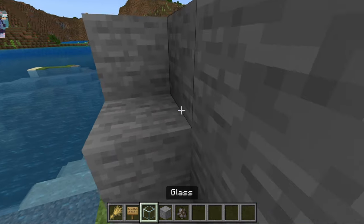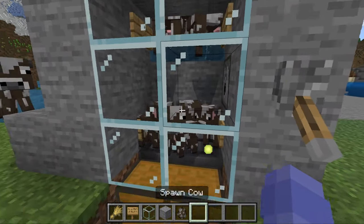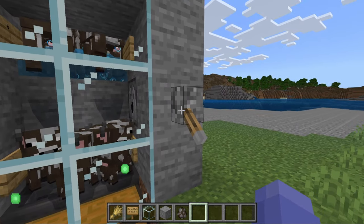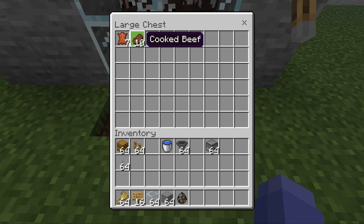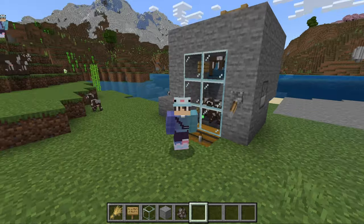So if you obviously want more cows, you'll just come up here, breed them again, they'll make some babies, the babies will drop down here, grow up, and then you can basically just kill them. You can get a lot of leather and a lot of cooked beef as well. So yeah, it's a super, super, super effective farm.